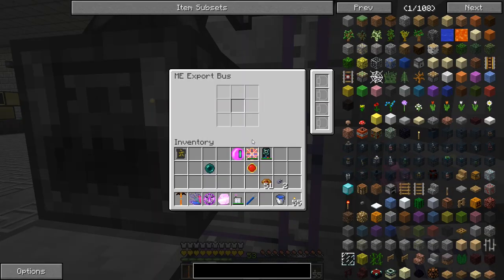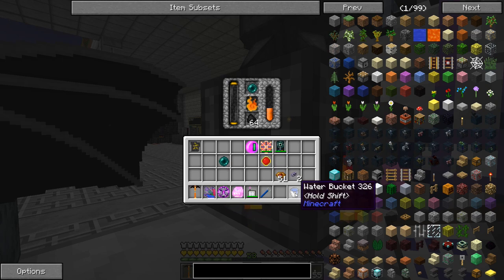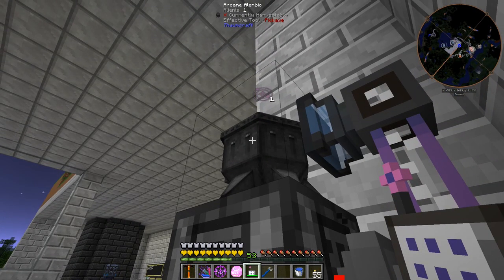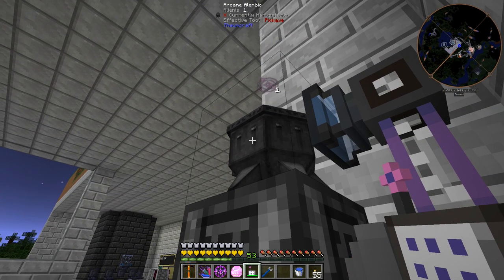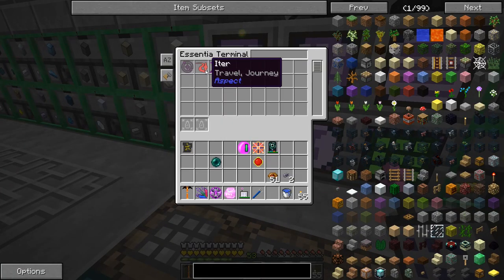Let's do ender pearls — we have a lot right now and they contain the magic aspect which I'm interested in. We'll go ahead and smelt down that ender pearl, it'll fill this up and start boiling up into here. Yep, there's the magic aspect — all that stuff is now being sucked out. We can come over to the essentia terminal and see all the different stuff those ender pearls have, being boiled out. This is pretty awesome.